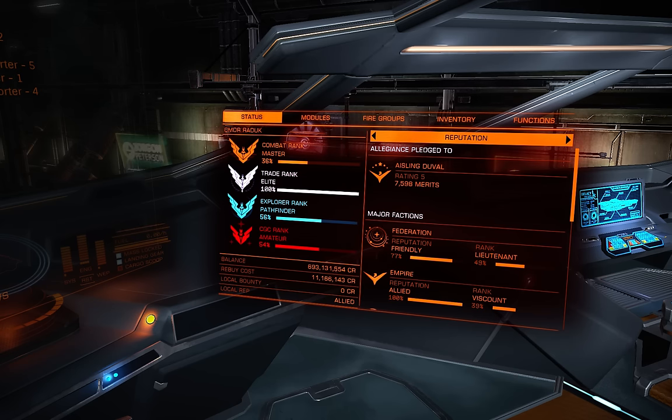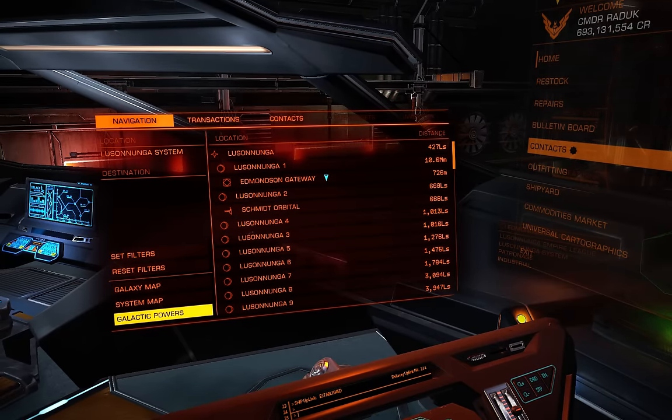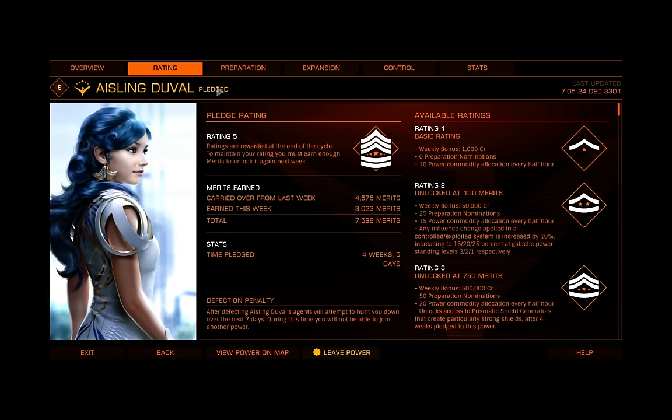Right now I'm Pledged Aisling Duval, I'm rank 5, and I've got around 7,500 merits. You don't have to be rank 5 for this to work for you — you can really be any rank and still make money. I recommend rank 5 and the investment that goes along with that, because it really is worth it in the grand scheme of things.